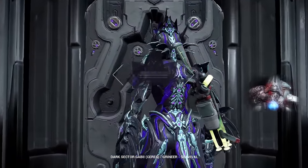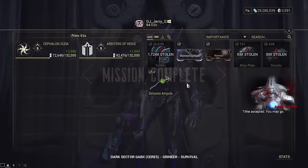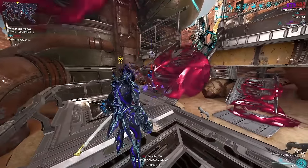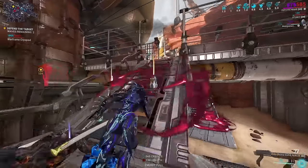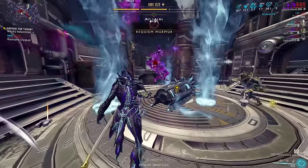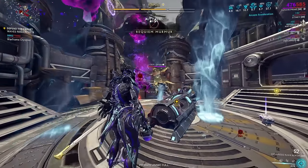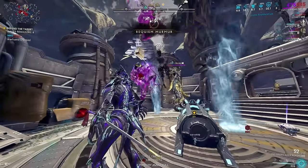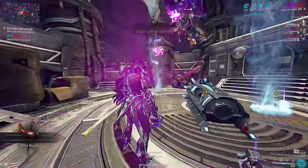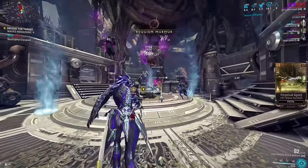You do not have to attempt attacking your Lich if they spawn in order to complete the mission. It is important to note that if you are in a squad and your teammate kills a Thrall, you will also get progress towards your Murmurs. In addition, if your squadmates have an active Lich that spawns in your mission and they attempt to defeat their Lich without the correct sequence of Requiem mods, it will also count towards everyone's Murmur progress. It is faster to fill out your Murmurs when playing in a squad.